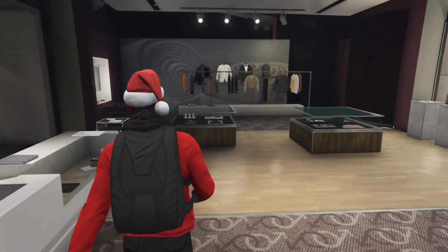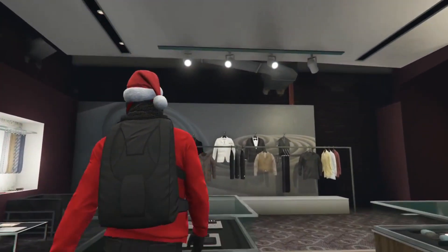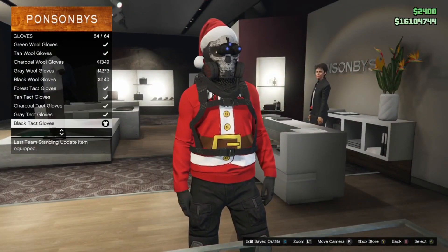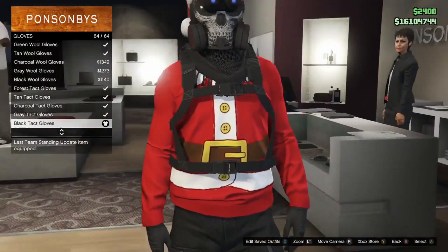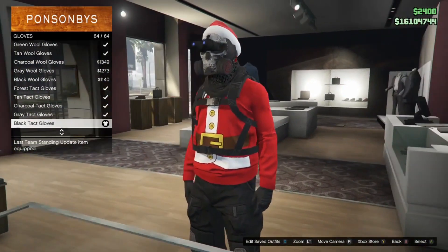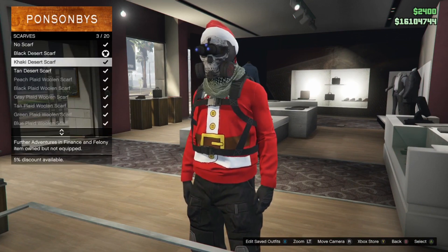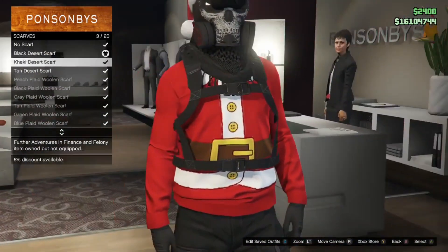I'm going to go with the black flight boots on this one — gives it a real clean feel, though you can give it a scruffy feel too. After that, head over to accessories and equip the black tactical gloves. Then go to scarves and equip the black desert scarf.